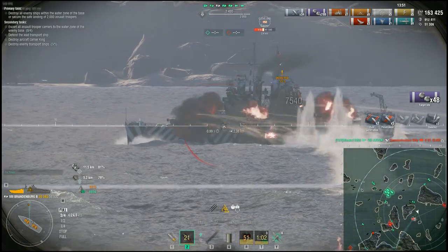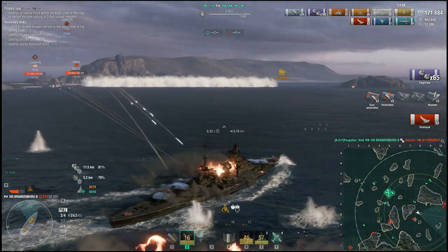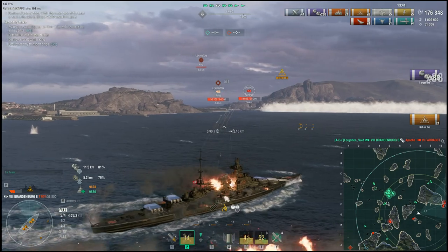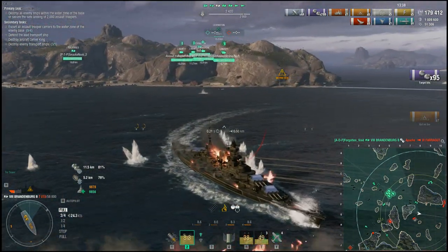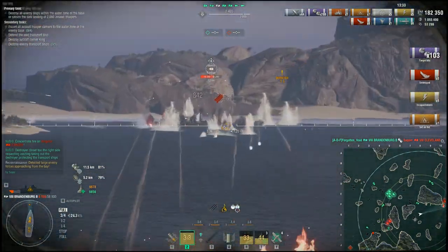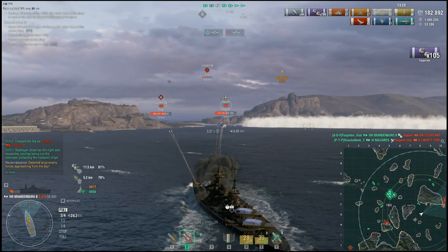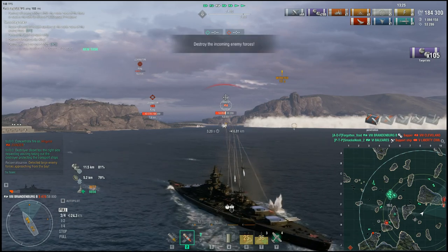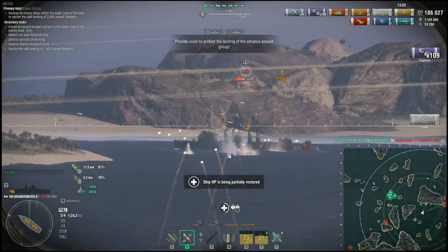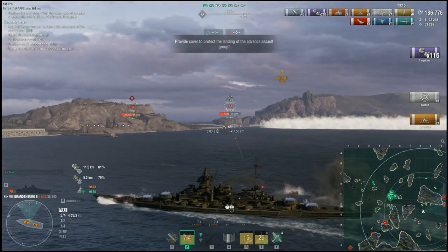We got the Cleveland mostly down, the Farragut is down, and the Omaha is slinging armor piercing at us. There goes the Cleveland. Going in against an Omaha and a Cleveland — that's where all of the damage came from. Those are two very high DPM cruisers.